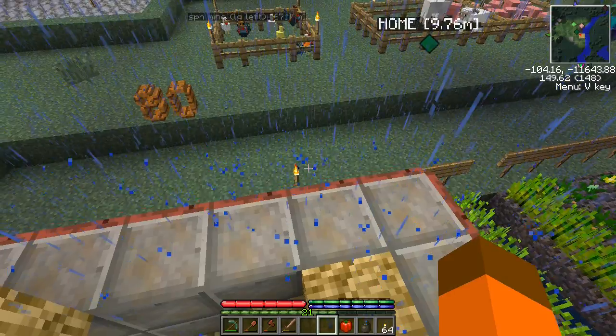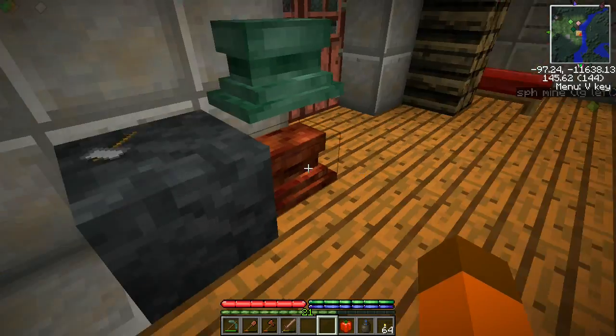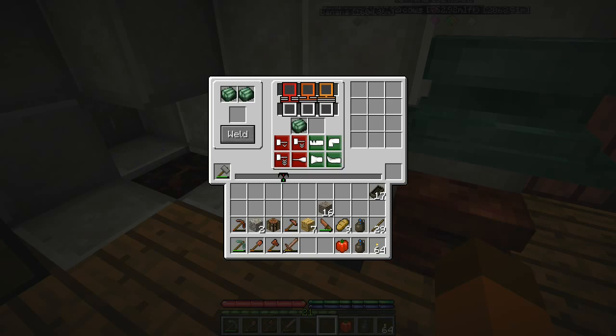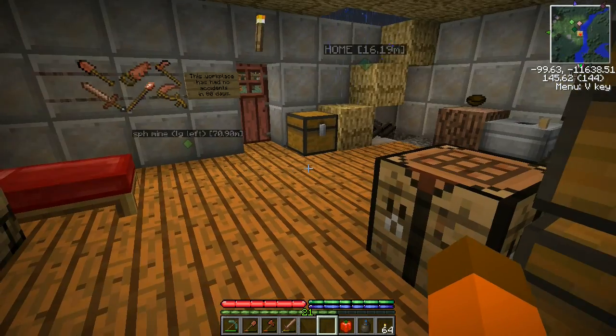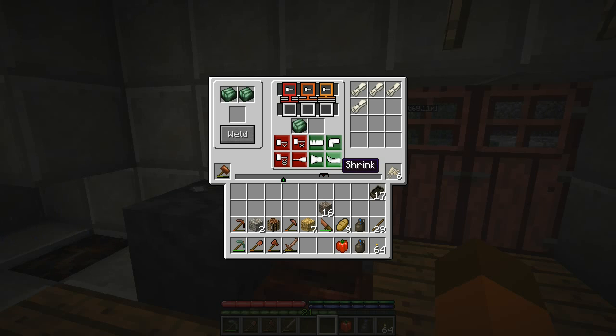Alright, I've got all my double ingots ready. As it turns out I only have enough to do the greaves, so I'll do the copper chest plate either in another episode or off camera. So the first thing we do is bash a double ingot into a single sheet in the usual fashion. Then we bash another one into a single sheet, and then we weld them together - and that gives us a double sheet.